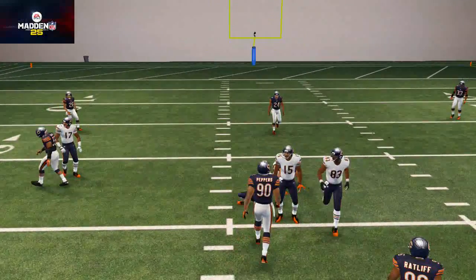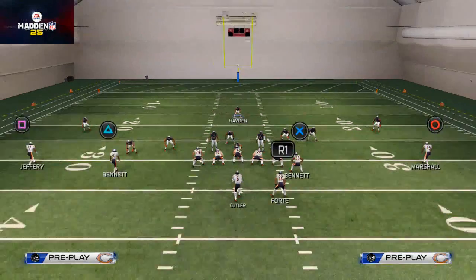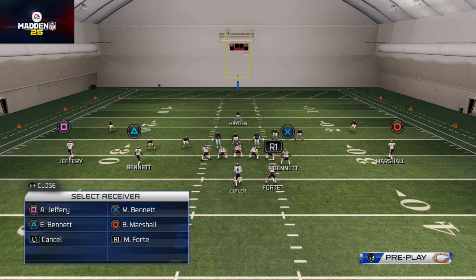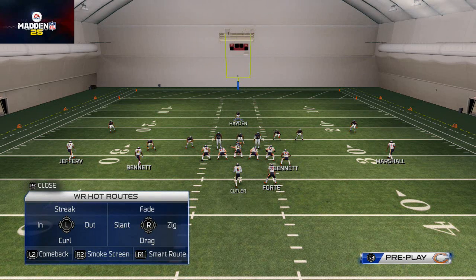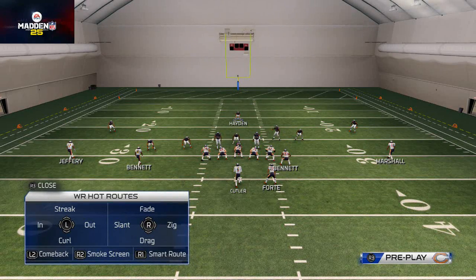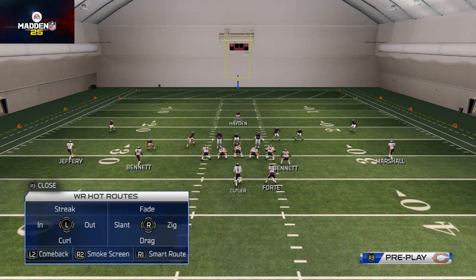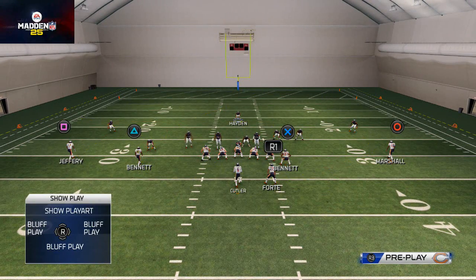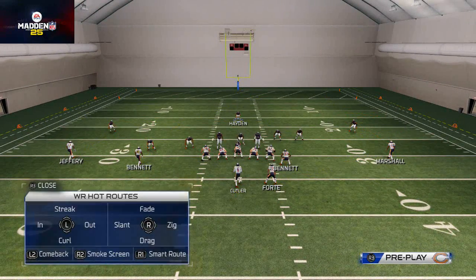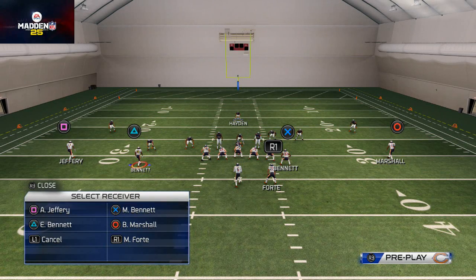Now for hot routes. To access the hot route menu, hit Triangle — that brings up a list of receivers. Say we want to hot route Brandon Marshall: hit Circle, and a menu of all the different hot routes comes up. You can put him on a zig by flicking the right analog stick right, a fade by flicking up, a slant by flicking left, a drag by flicking down, a smoke screen by hitting the right trigger, a comeback by hitting the left trigger, or an in or out route. It all starts with hitting Triangle.